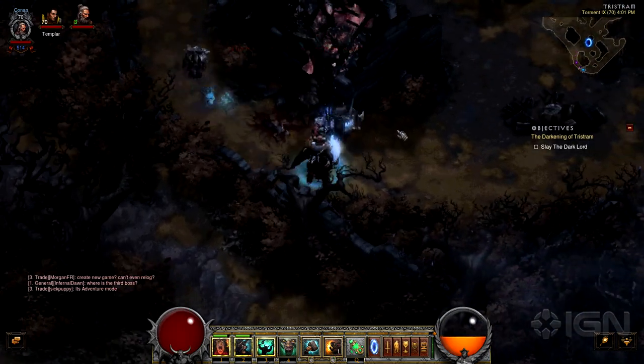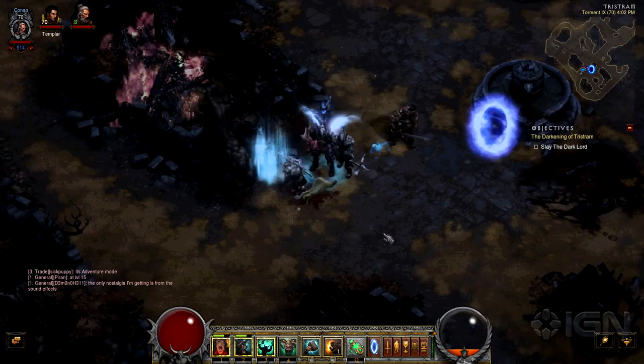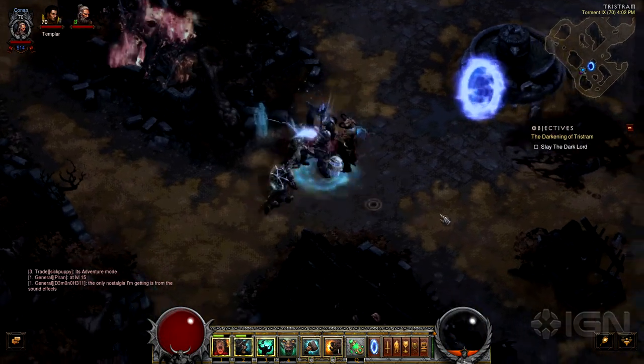He'll dish out Drunkard's Debt, which can be exchanged at Ogden's corpse for Garda's letter. After a short walk to Pepin's corpse, you'll receive the healer's prescription,